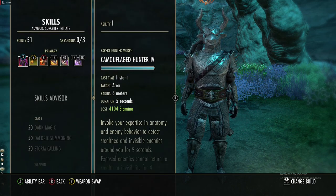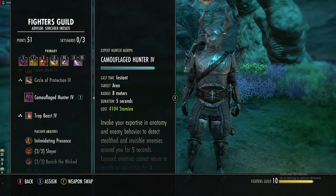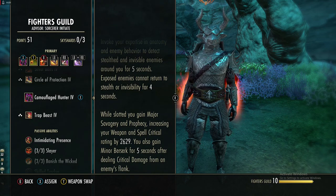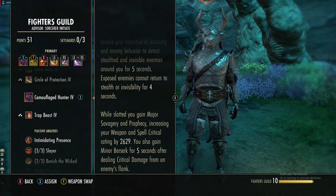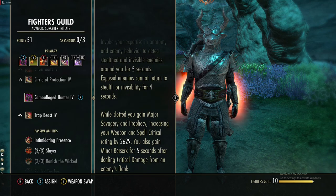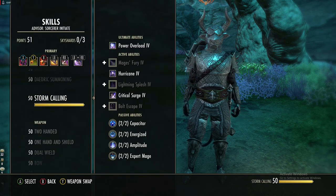Now onto the skills. The first skill is Camouflaged Hunter, a Fighter's Guild skill. While slotted you gain Major Savagery and Prophecy, increasing your weapon and spell crit rating. This is our flex spot — you can equip Bound Aegis instead.